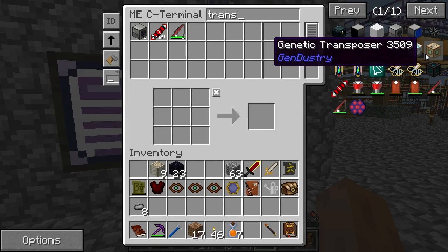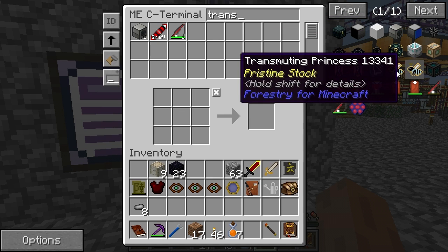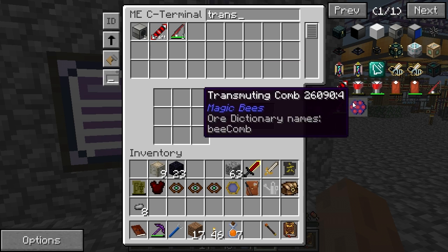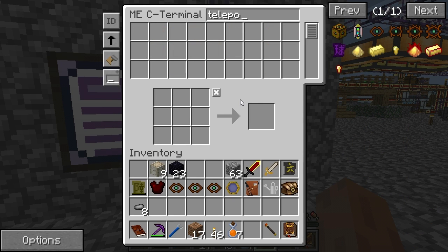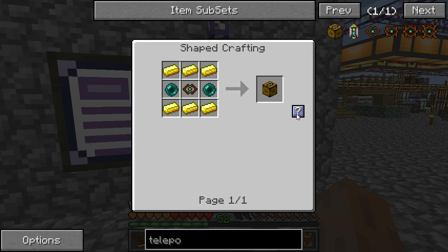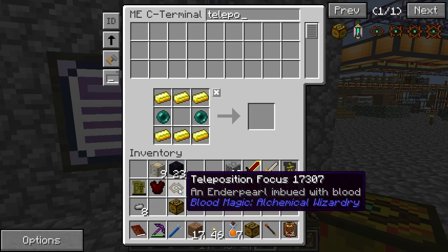Transposers... where are they? Genetic? No. Indecor? No. Now they're hiding from me. Oh, teleposer — that's it, that's why I'm derp. So we need to make two of these, which are relatively simple. Just need the focus. And okay.